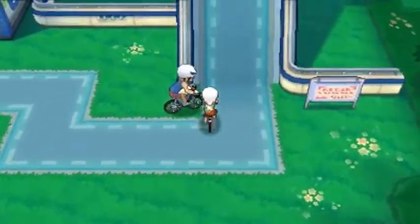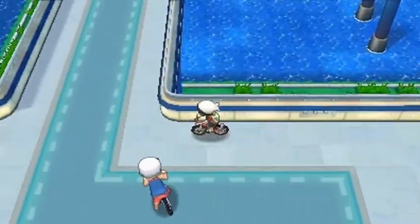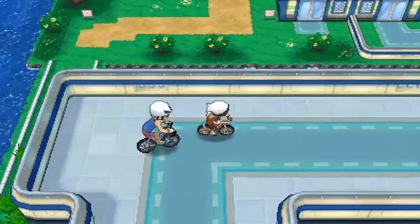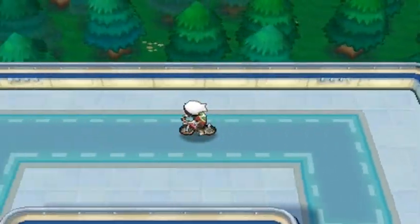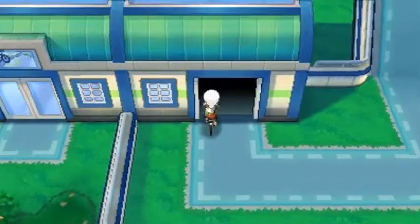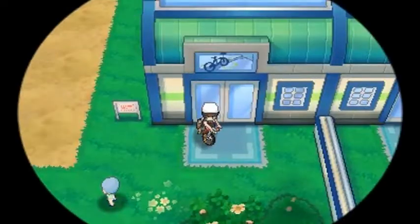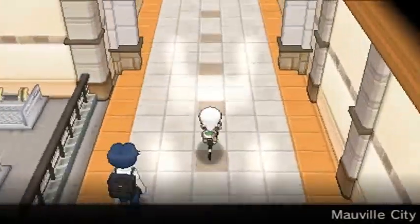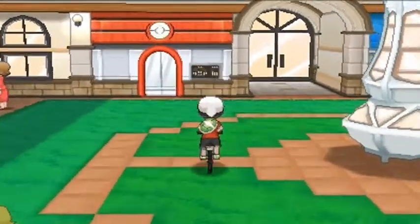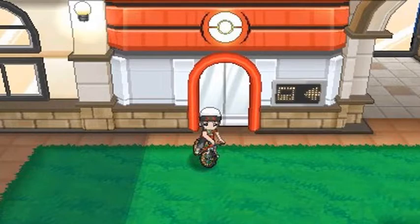That's pretty much it for this episode. Let's go back to Mauville City and see what's next — I still want to do one more side quest somewhere we've visited before to go more in depth, and there's a Pokémon out there we still need to capture. After that we'll be battling the gym leader for our third badge. Stay tuned guys — in the next episode we'll be taking one more side quest. Hope you enjoyed this episode, see you guys!